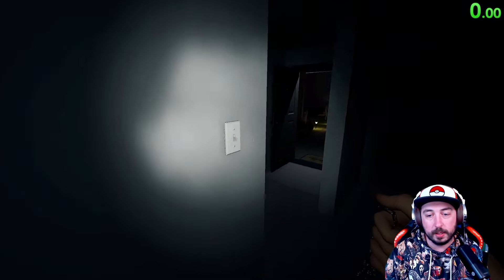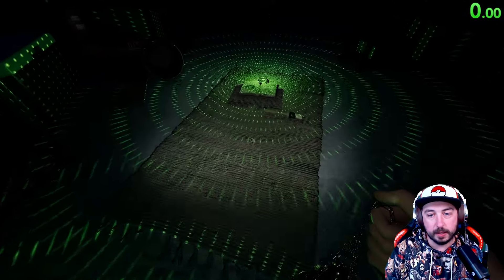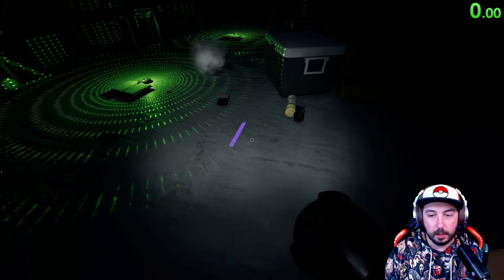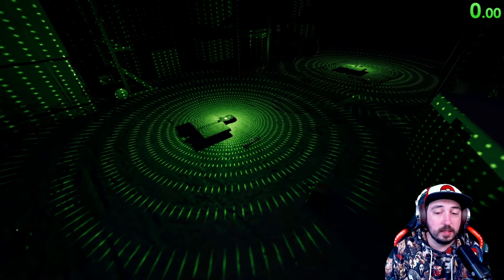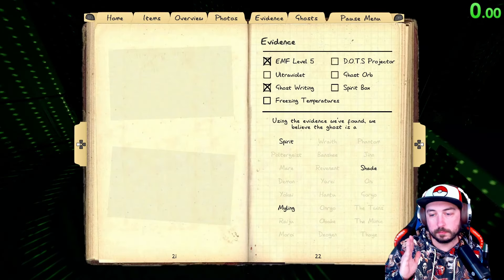Before we get into range, I should be at 100% sanity because I did take a sanity pill. We have the ghost writing and we've gotten EMF5 a couple of times — it's actually written in the book twice now. So you do want to see if it's going to interact with anything, because that could be a shade as well. If it doesn't do a lot of interaction in the ghost room, that's what you could be looking for with the shade.